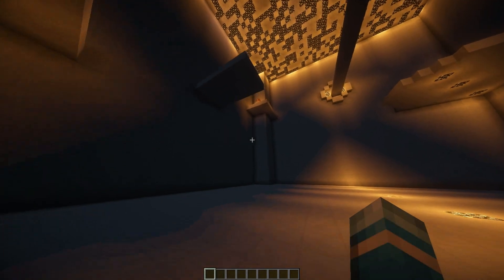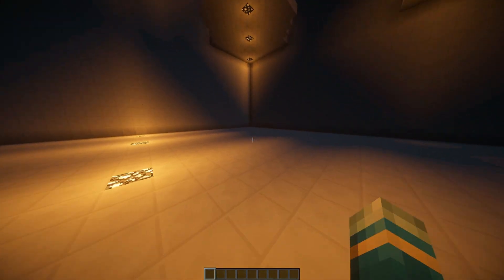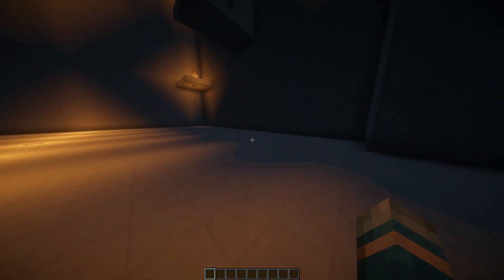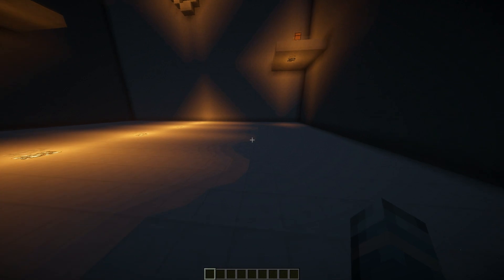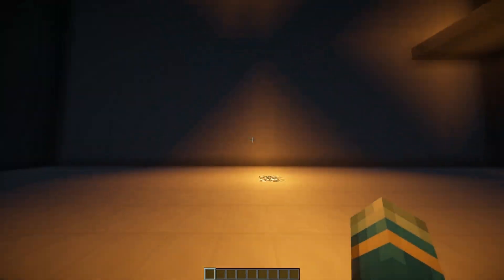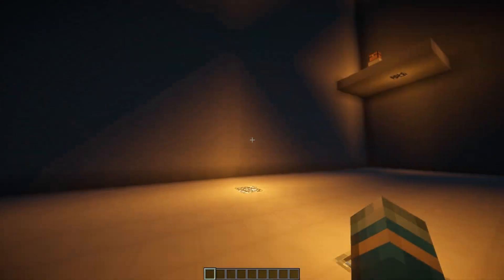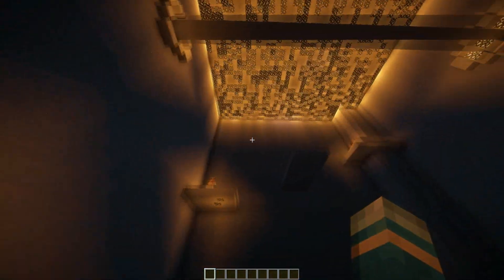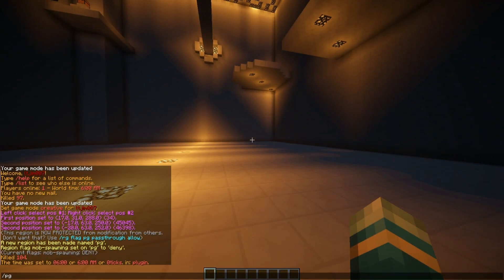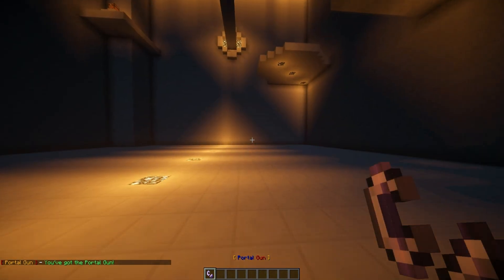Hey guys, welcome to another Bukkit plugin tutorial. Today it's on the plugin Portal Gun. You've probably heard of or played the Portal series of games, which are really awesome. Basically, you get this portal gun and by left-clicking and right-clicking you create portals, and you have to get to checkpoints and whatnot. This plugin recreates that within Minecraft.